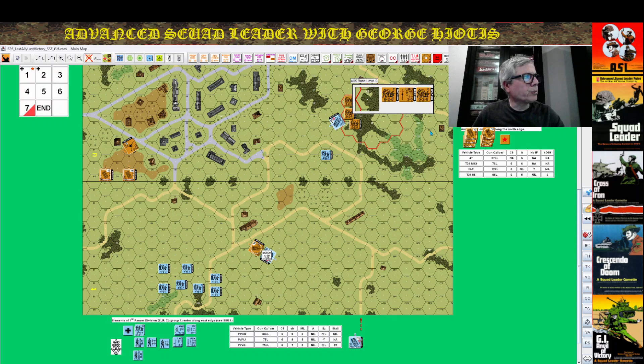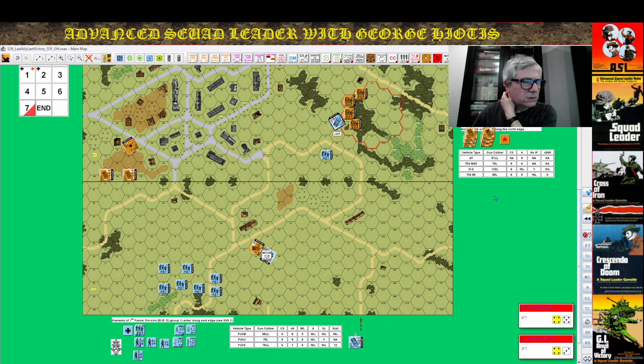You fire on those enemy squads with your LMGs — halved and doubled, that would be an eight up one. I rolled and got a pin result, so at least you'd pin them.